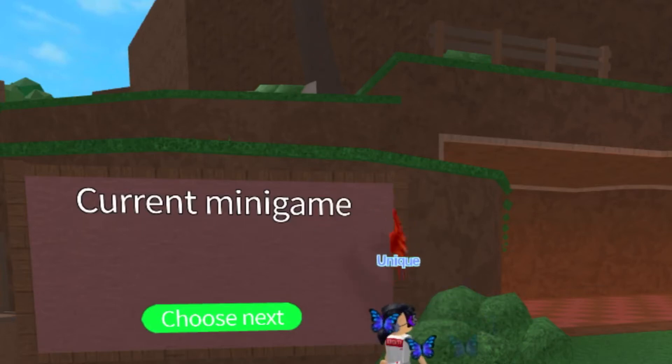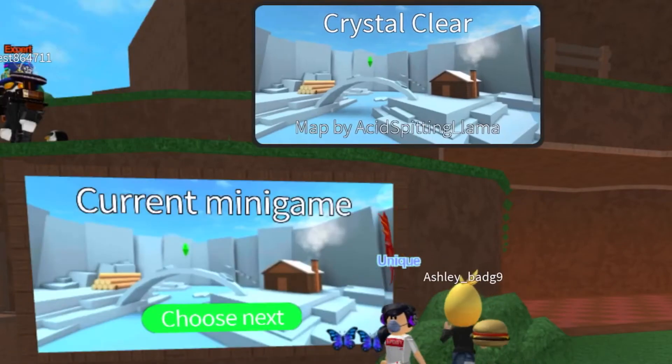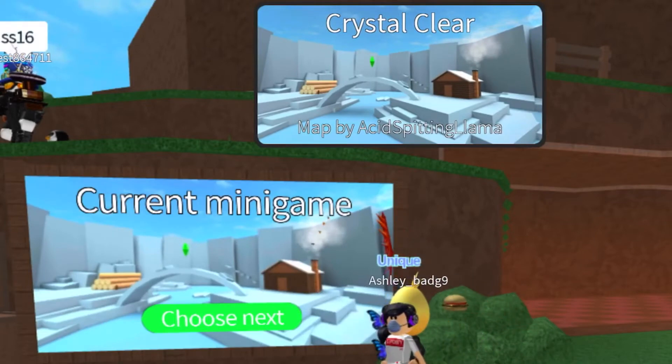Hey everybody, it's me, Dior, back into another episode of Epic Minigame's Minigame Guide. Today's minigame will be called Crystal Clear. We're doing this at the proper map, which is the very classic map, Acid Spitting Llama Maid.